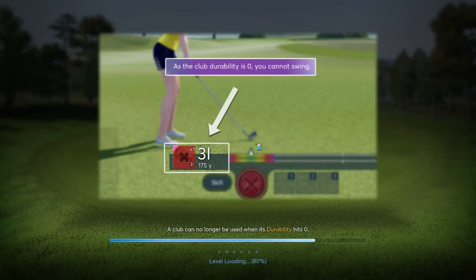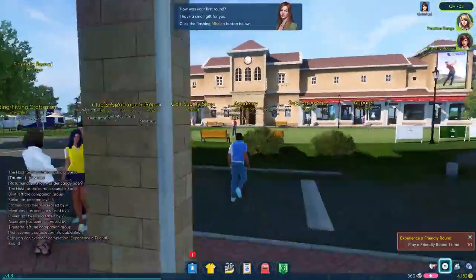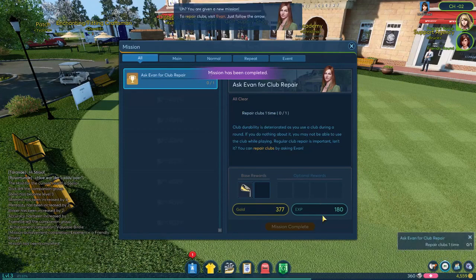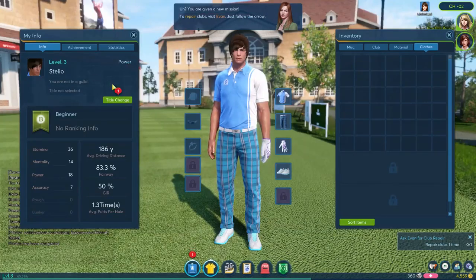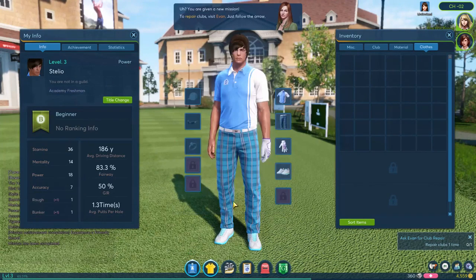Fantastic round — that's a round for Stelio to be proud of for sure, and I'm 31% to a lucky ball. Let's go back to the square. One interesting thing in this game is that clubs have durability — the more you use them, you have to get them repaired eventually and that costs currency. Okay, we have a flashing mission button down below, let's click that. We completed the mission — we can turn it in and get our gold and experience. Our next mission is to ask Evan for club repair, and it looks like this is actually going to give us a golf club.